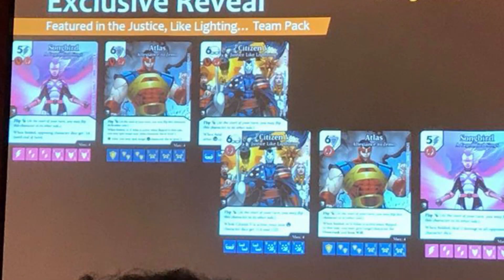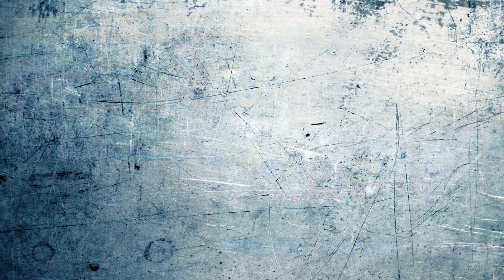WizKids also revealed some cards from the Justice Like Lightning team pack due out later this year, and all of those cards revealed are Flip variants, so it's nice to see Flip is maintaining its presence within the Dice Masters scene. As for what these cards actually do, some of them you can kind of make out some words, but I'm not going to speculate. If you can tell what these say, let me know in the comments below.